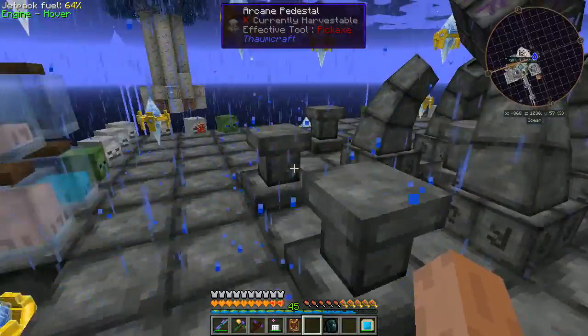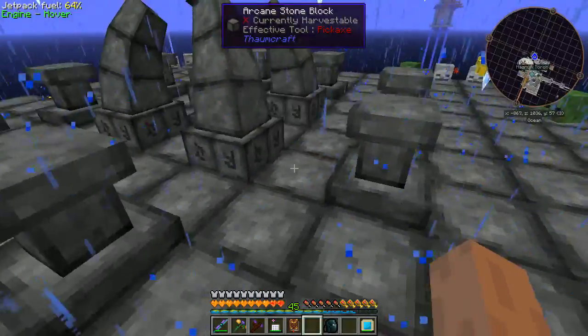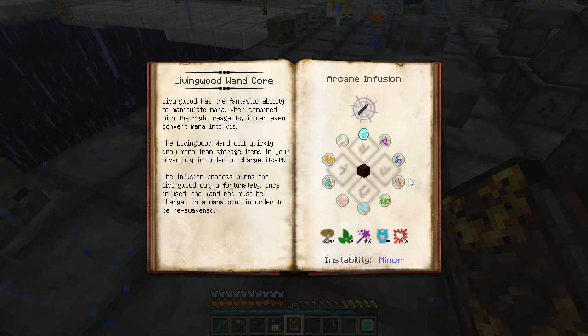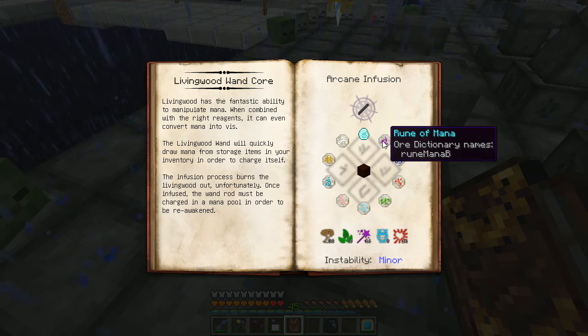And we'll go put those on our altar. I was wrong — we actually need one more pedestal here. This changes up being able to make this balanced, because we need nine... actually ten in total.